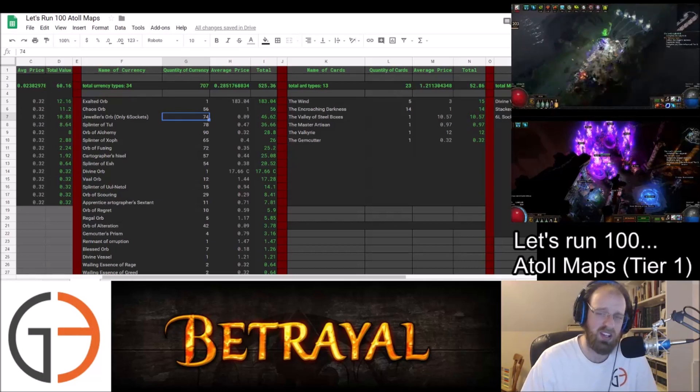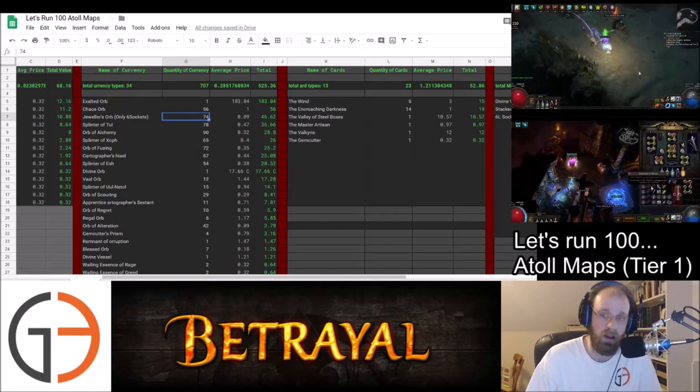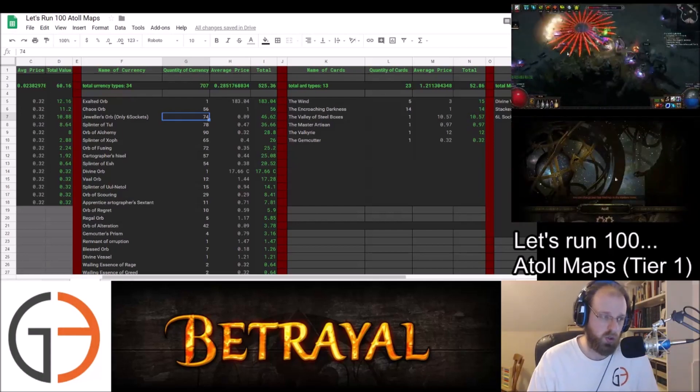That's always a good way to make some currency back. If you don't know about the 6-socket recipe, it's simply finding an item that has 6 sockets — not 6 link, but 6 socket — and you sell it to a vendor and they give you 7 Jewelers Orbs back.